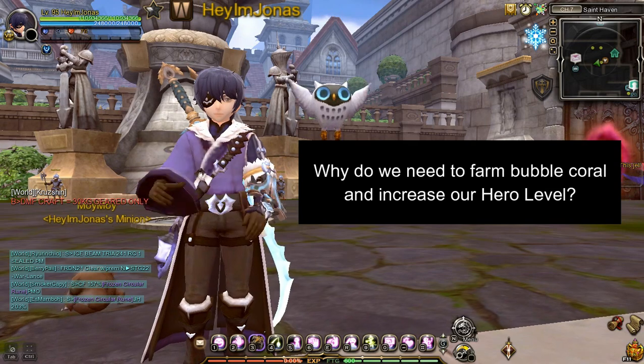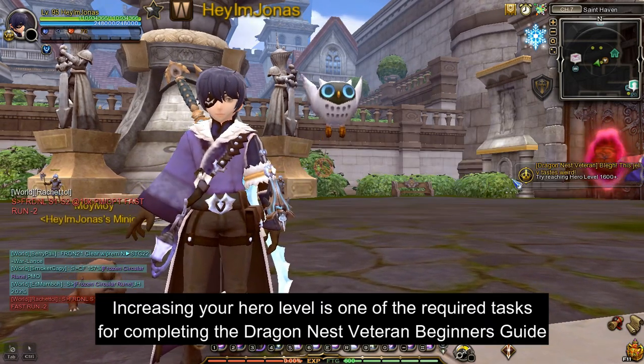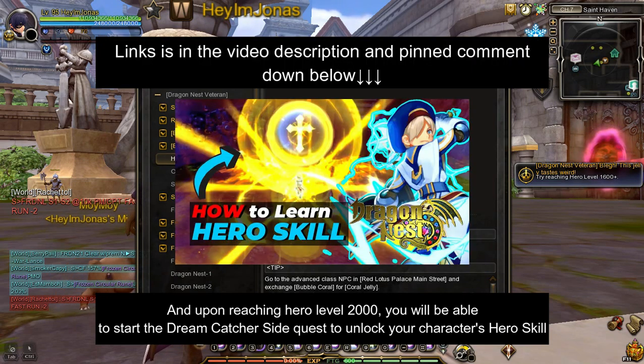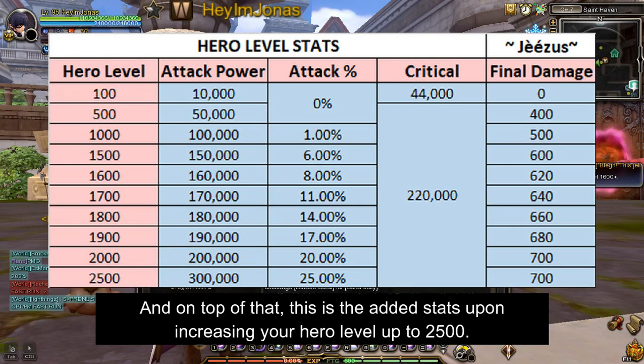You might ask, why do we need to farm bubble coral and increase our hero level? Increasing your hero level is one of the required tasks for completing the Dragon Nest Veteran Beginner's Guide, and upon reaching hero level 2000, you will be able to start the Dreamcatcher side quest to unlock your character's hero skill. On top of that, this is the added stats upon increasing your hero level up to 2500.